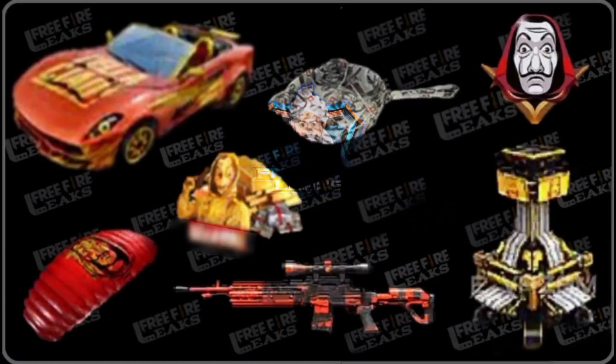The car skin is free and the pan skin is free on mostly all servers. The pin is also free. The loot box — labeled 'Palachow' — is also free, and the parachute is also free. The woodpecker is free for a few more servers. Here is the lobby tree skin — the old one was red, and this one is golden. The surfboard skin is also free for most servers.